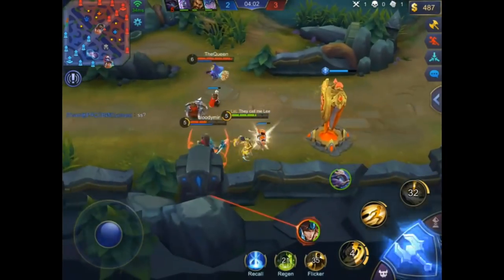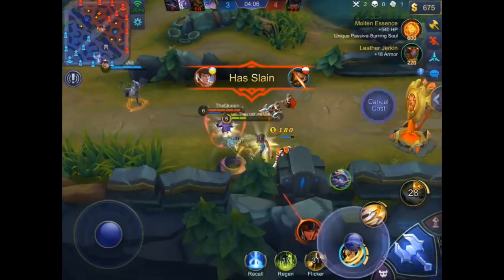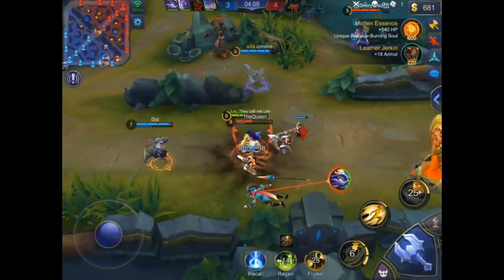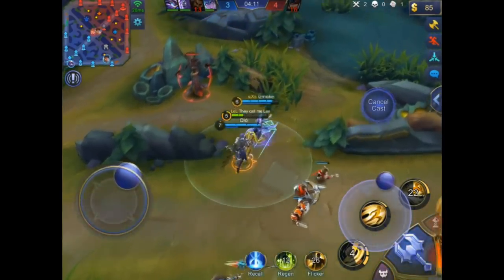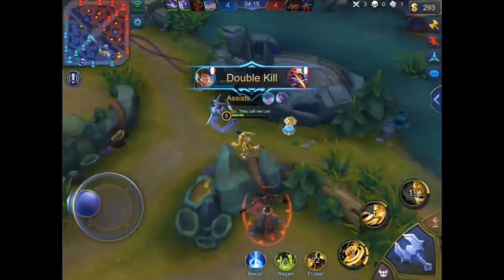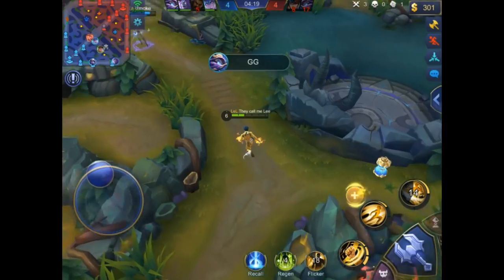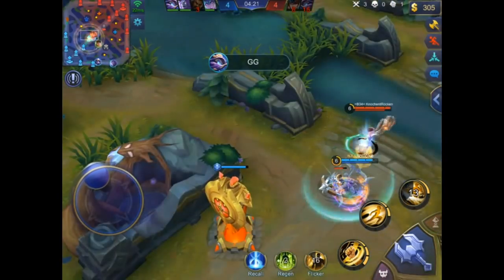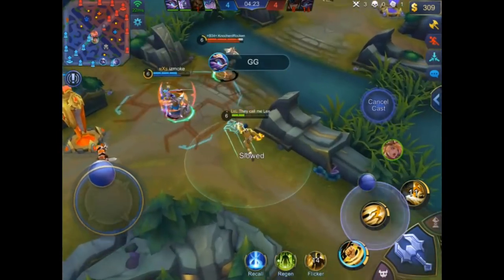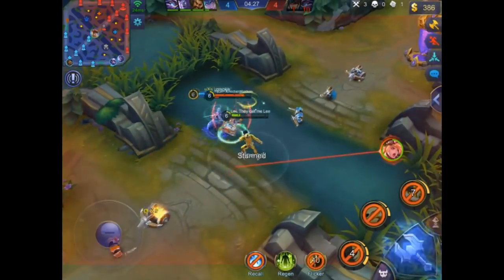He's going on Yunzou — takes the tower shot and kills Yunzou with his first ability. Then he keeps going on the Cyclops. The team gets into the bush but I don't think he'll escape — he gets the double kill. As you saw, he stacked up his first ability, dashed into Yunzou and kicked him under the tower.